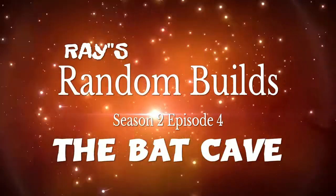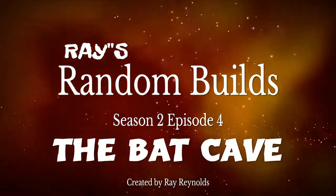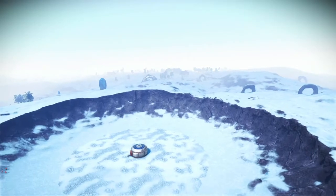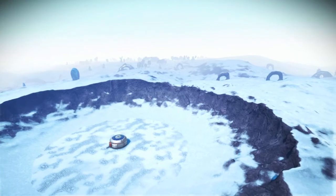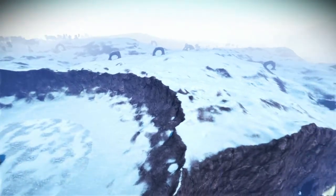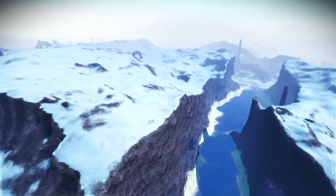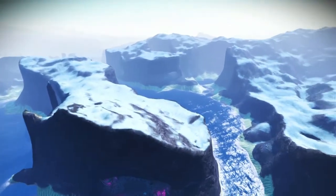Hi guys and welcome to Season 2 Episode 4 of Random Builds, and today we've built the Batcave. As you might have been able to tell from the title, none of the space is above ground, so we don't need to look at the main structure. We'll just head around here around this beautiful horseshoe bend and get down and look at our cave.